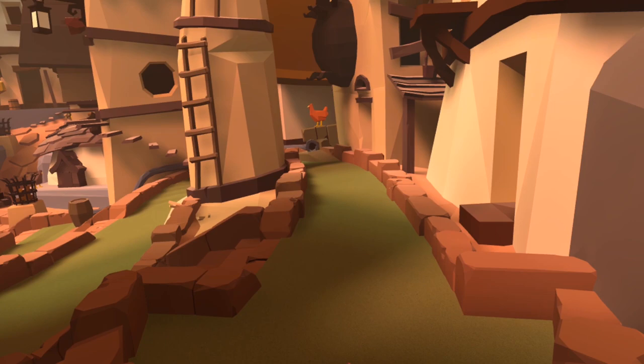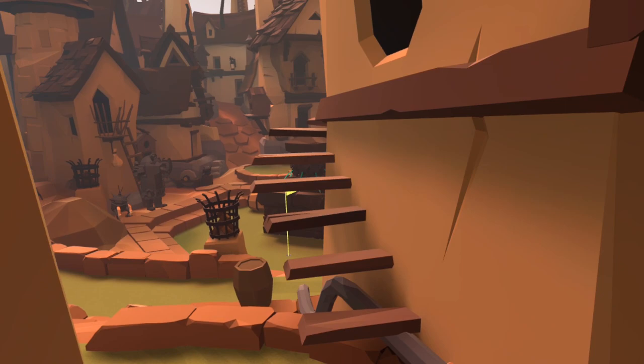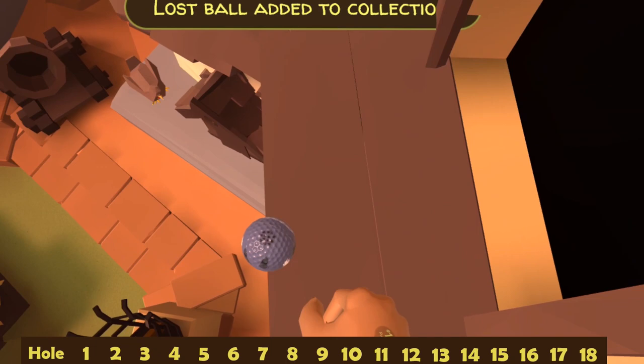Ball number fourteen is one of the more tricky ones to find because there's such a big area to look at in this town centre. Head over towards the chicken, and there are steps leading up which you can walk up or teleport up. When you get to the top, in this window ledge is the 14th ball.